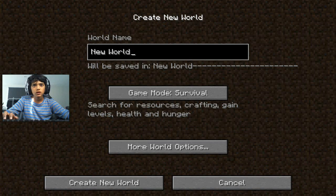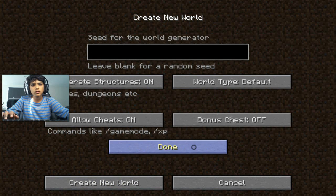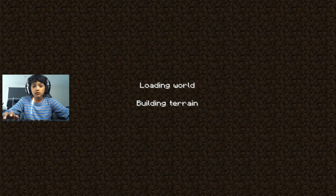Let's click on single player and create a new world. Let's just type in 'TNT', put it in creative, and start and create the new world. Today's lesson is a really nice one and it will help you out.